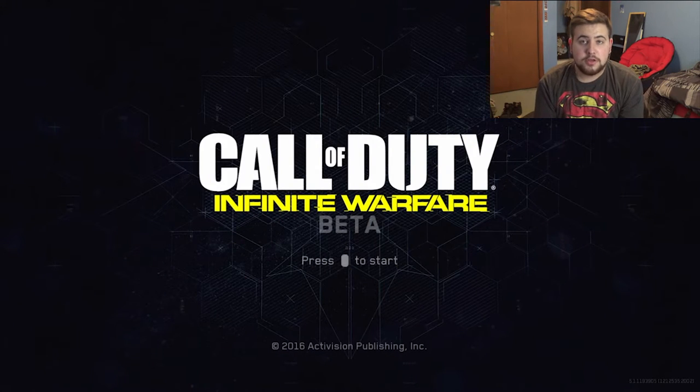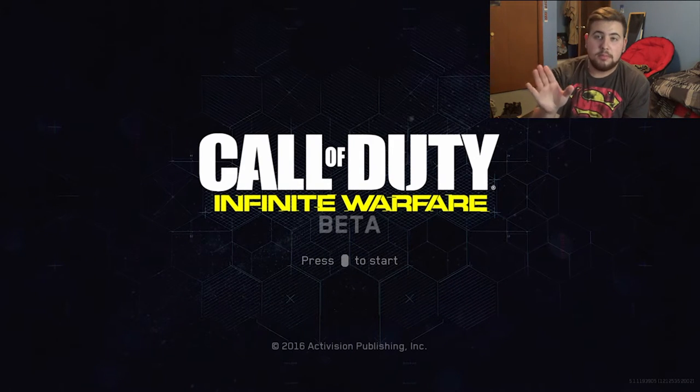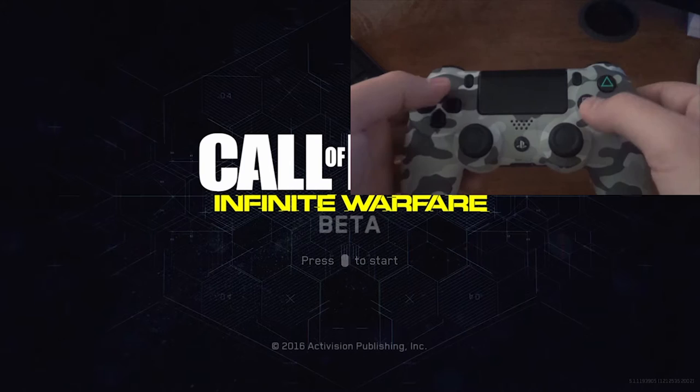So the first step is, you're going to press a series of buttons on your PS4 controller. You're going to be at the main menu, so this is what you press. You're going to press X, circle, triangle, square, down, left, right, up, R1.